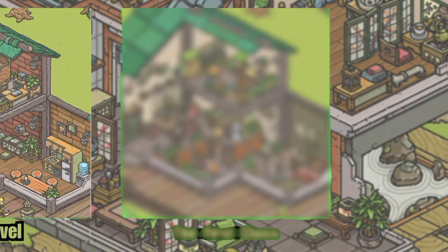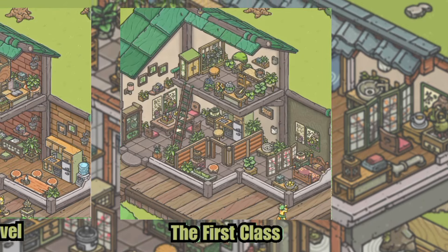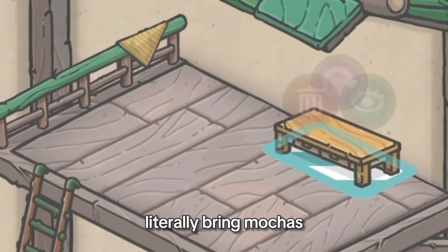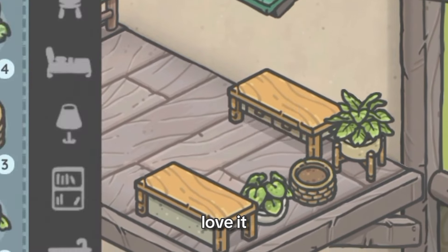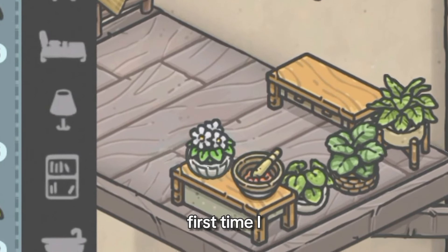This design is very interesting — the First Class. I literally bring Mocha's hobbies and likings into Chi's house, and I really love it. This is the first time I made this kind of design.